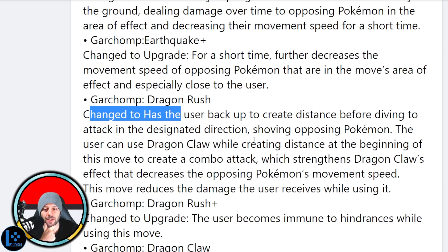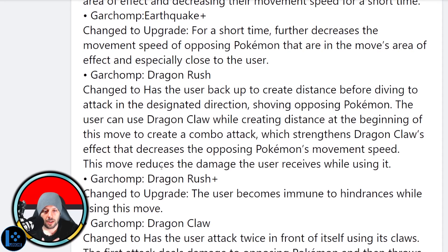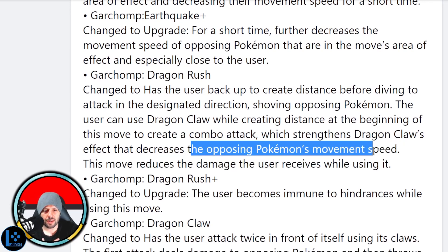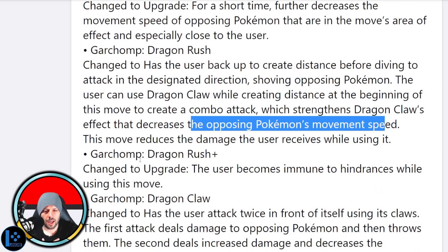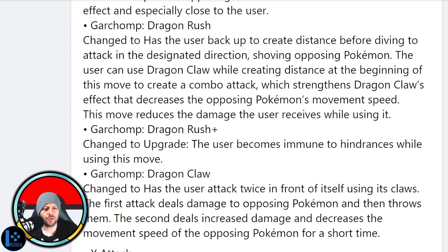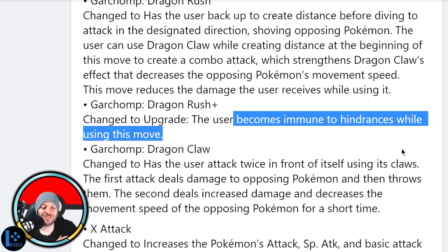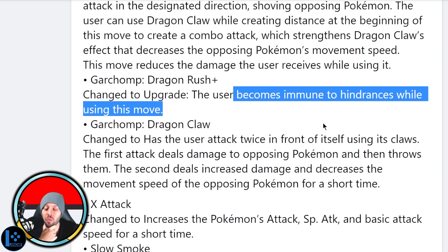Dragon Rush changed — the user backs up to create distance before diving to the attack. The user can use Dragon Claw while creating distance at the beginning of this move to create a combo attack. They're slowed from this now, and you get your tank stats while using this move — that's really big. So you slow them with the dragon combo, you can stick to them better, and you take reduced damage while doing the combo. And the upgrade — you become unstoppable when using Dragon Rush Plus. I'm on board with these Garchomp changes all day!